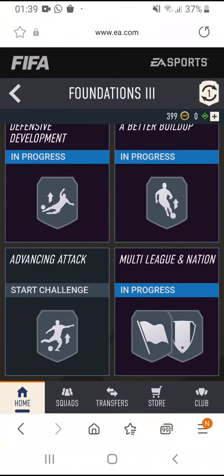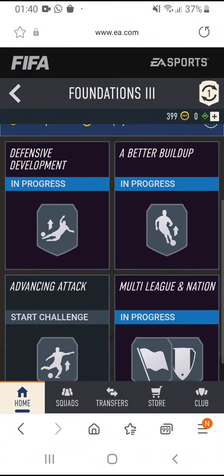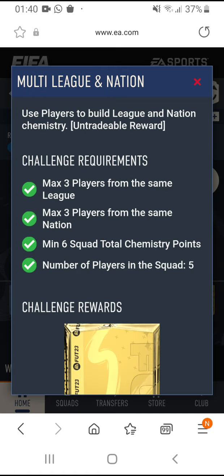Hello guys and welcome to the channel. In this video I'm going to be showing you how to do the multi-league and nation SBC part of Foundations number three. The requirements are: maximum three players from the same league, three players from the same nation, six total chemistry points, and the number of players in the squad is five.